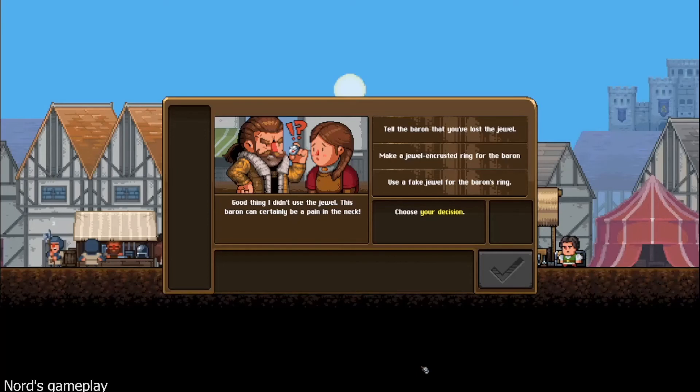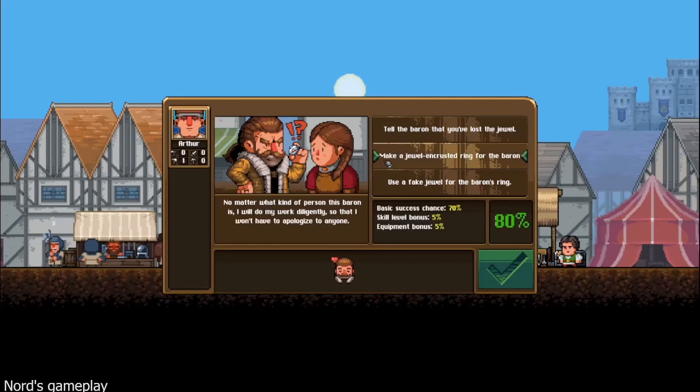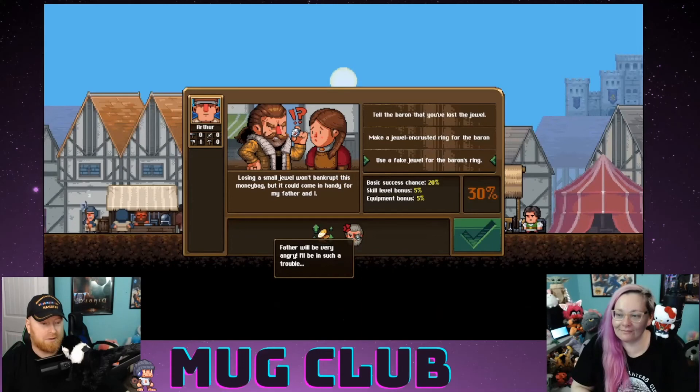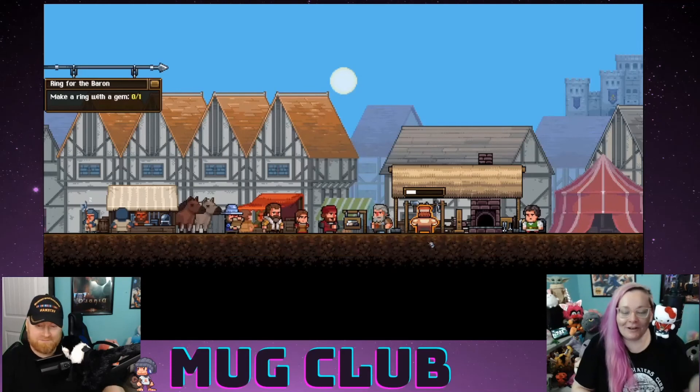'Of course I'm French — how else do you think I have this outrageous accent?' I can't even do a French accent! Good thing I didn't use the jewel — this baron can certainly be a pain in the neck. Options: tell the baron you lost the jewel — he's known for his quick temper, he might kill me. Make a jewel-encrusted ring — good chance of success. Use a fake jewel — 50 gold but father will be very angry. We're going to do it right.